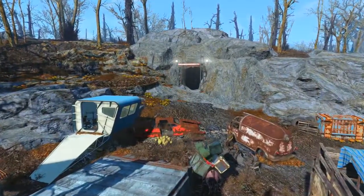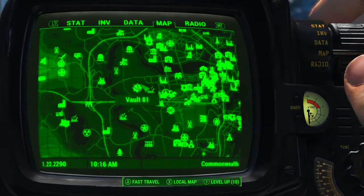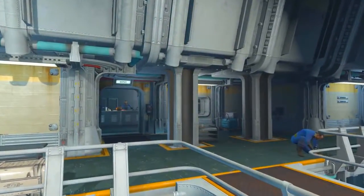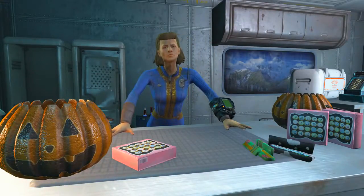First of all we will need to come to Vault 81, which can be found just to the west of Diamond City as we can see here on the Pip-Boy map. Once in here and after hopping out of the elevator, turn to the right and head to the depot. Once in here we need to find Alexis.